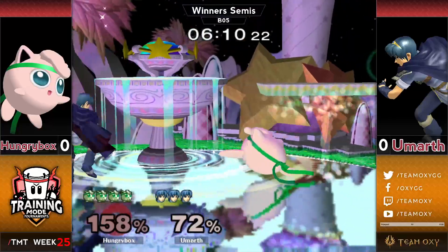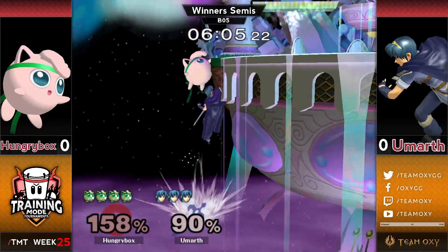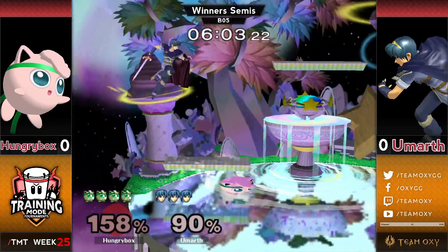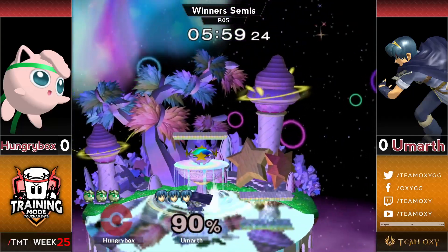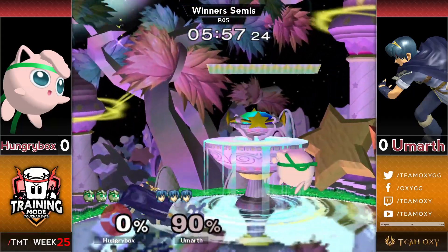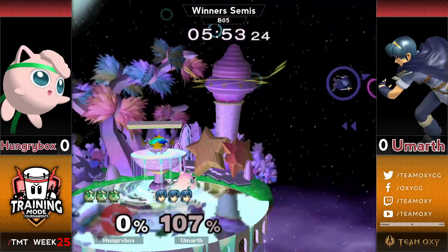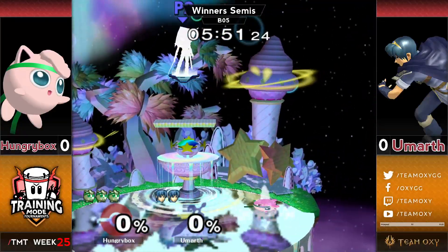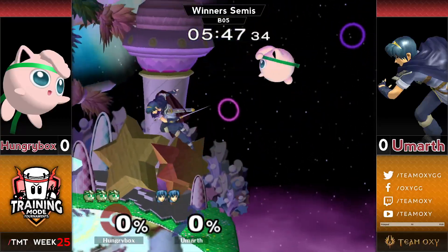The Ludwig Angrin! He goes with a double F-smash and it works! He gets the kill, but he did eat 90% and basically a full minute and a half to find that one kill — that's a lot of work. I like that he did neutral B, forward smash, forward smash while you were talking about the mental damage that Hungrybox does to his opponent.